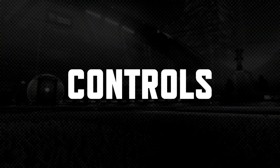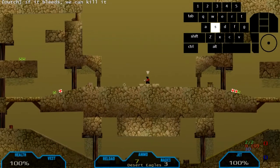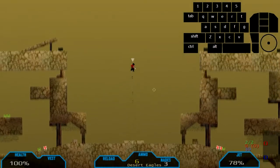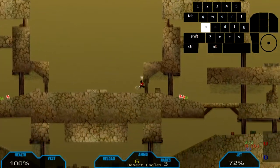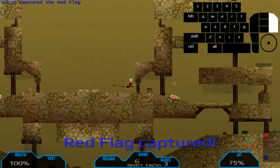Next up is the controls. We have the very basic WASD for movement: S to crouch, W to jump, left-click to fire, and right-click to use your jets. Note that jumping and using your jets makes you rise a lot quicker. You can also use X to go prone, and use your jets alongside that to make a kind of Superman motion, which is a lot easier to get around with.